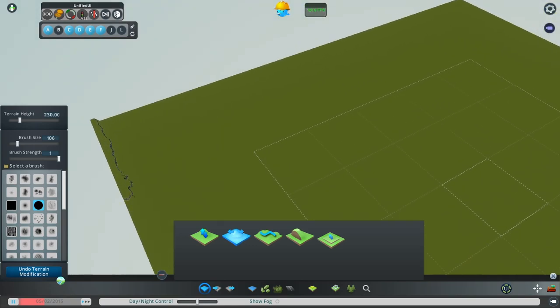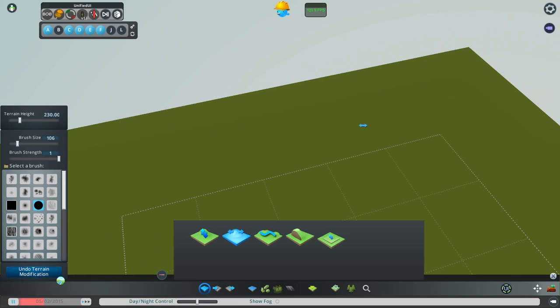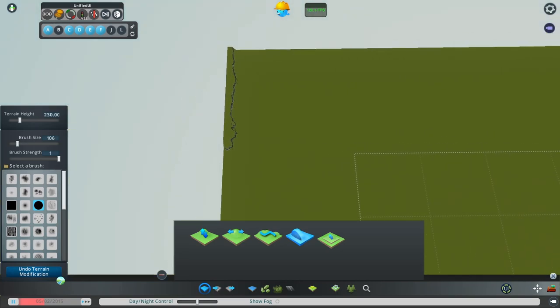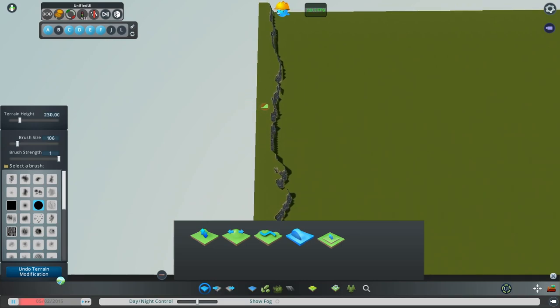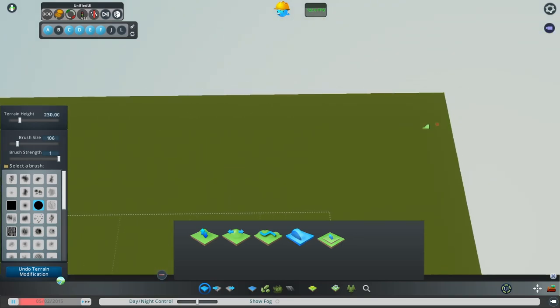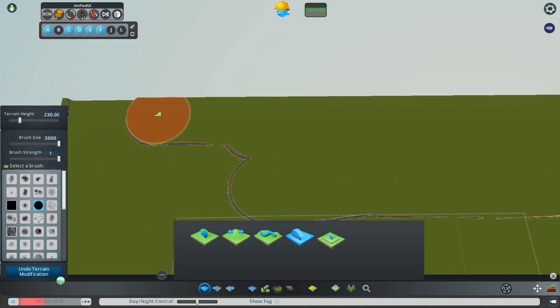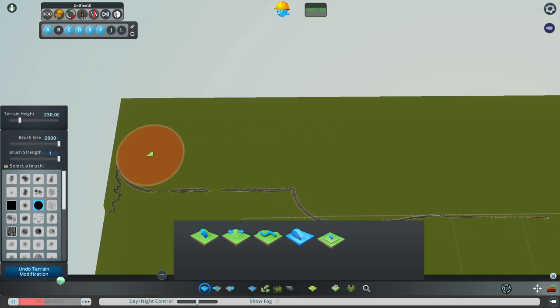I've got this 230-meter height here and 60 down there. To get a land slope, I use the slope tool. I right-click on the place where I want the slope to come up to, then start painting from the bottom up to that slope. With a brush size of 106 this will take too long, so I'm going to make it 2000. As long as I hold the cursor down, it will continue to paint the way I want.